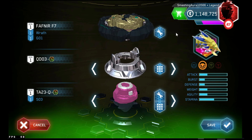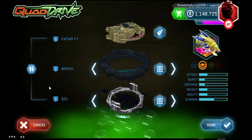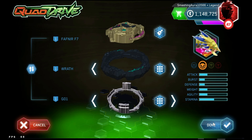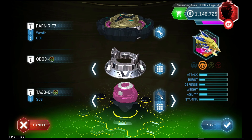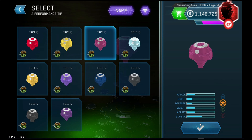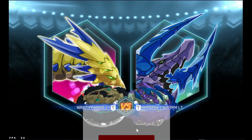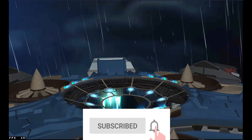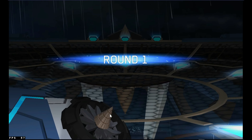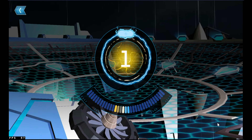Hello YouTube fellows, welcome once again to our channel. Today I came up with the Wrath Fafnir, and I can assure you no YouTuber has this bey in their bey catalog yet. It comes with Fafnir F7, the Wrath, QD03 disc, TA23Q driver, and also the SO3 tip — which is like the tip of Vanish Fafnir F7. Let's see if it's better than the best attack-type beyblade in the Quad Drive series.